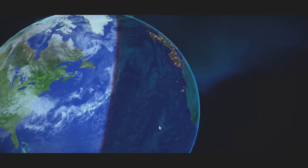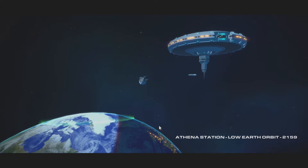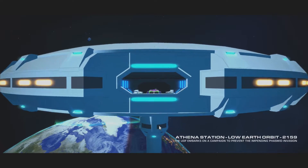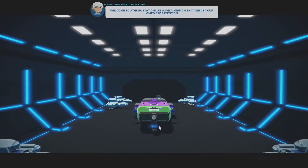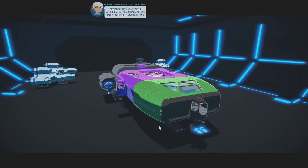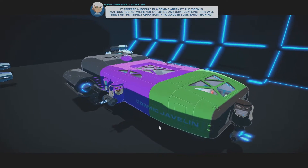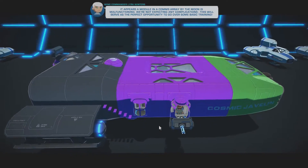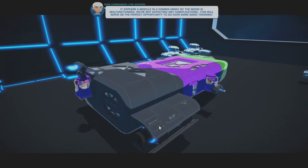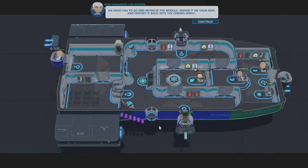Let's go ahead and jump in. I only just got in to change the settings. I have not played this yet. There isn't a sandbox mode at this point — it is straight campaign, and the campaign opens with its own tutorial. We're at Athena Station. There's a module in a comms array by the moon that is malfunctioning. Not expecting any complications — this will serve as the perfect opportunity to go over some basic training. I need you to go retrieve the module, repair it on your ship, and deposit it back into the comms array.